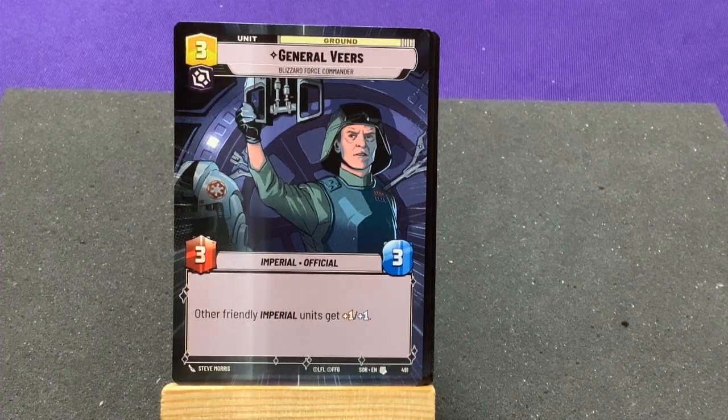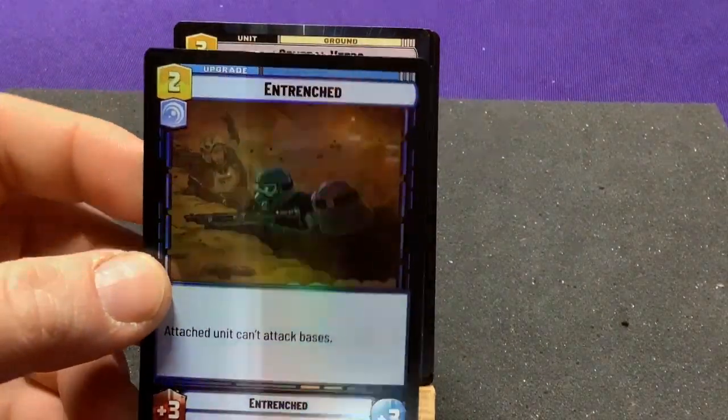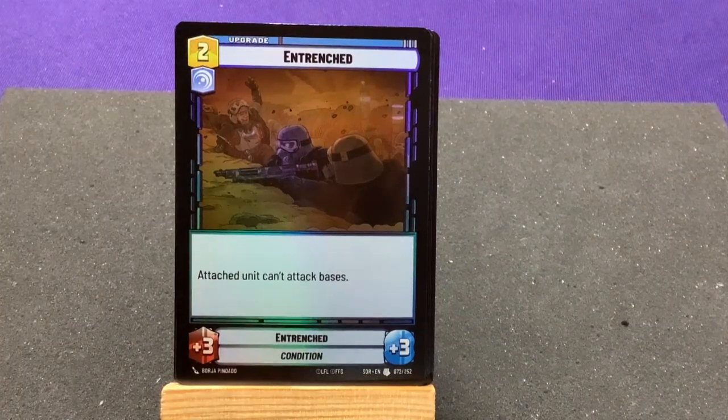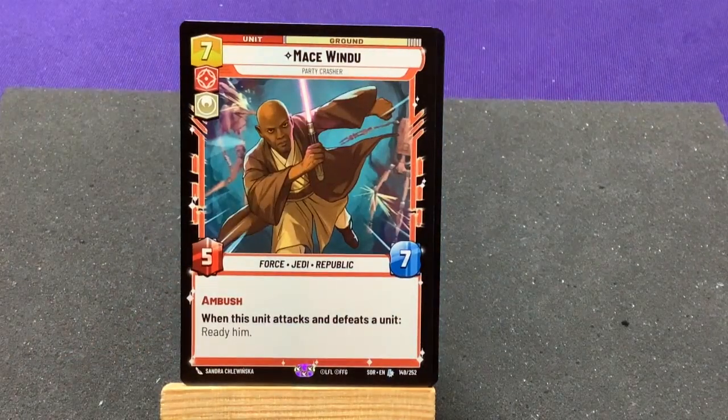We pulled another Legendary! I'm going to look at the foil first and end on the Legendary. Entrenched — which we haven't seen before — it's an upgrade. The attached unit can attack bases, but it gets 3/3. That's pretty fun. Our last card is a Legendary: Mace Windu, Party Crasher.